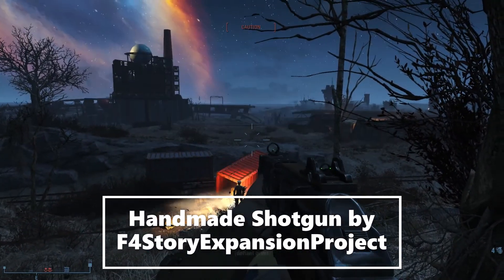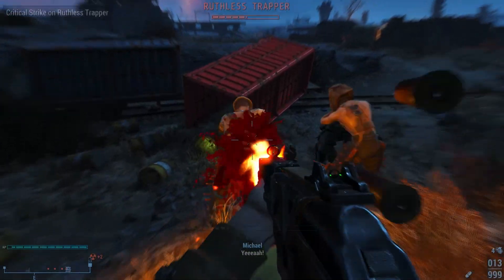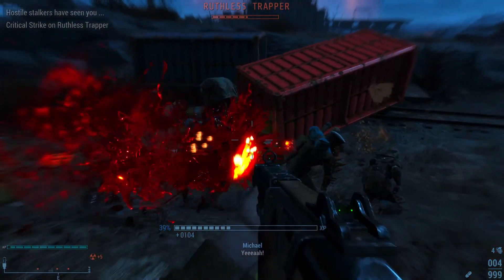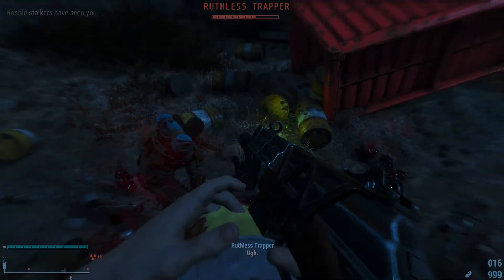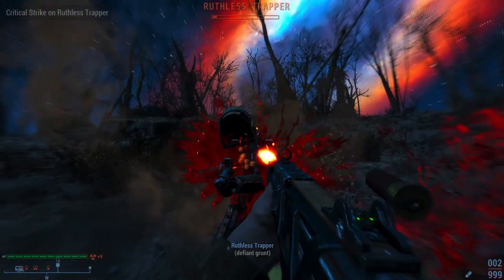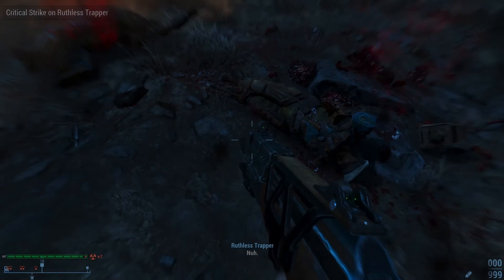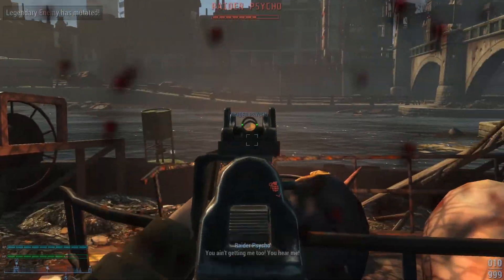Up next is another mod from the Fallout 4 Story Expansion Project team, and it is the Handmade Shotgun. The Handmade Shotgun uses assets from the game and DLC, so you'll need Nuka World and Far Harbor. However, it looks really good — from the sights to the mags, it looks great, and it fits right into the game. It has the following attachments: 5 grips, 13 mags, 5 barrels, 8 sights, 9 muzzles, and 5 receivers.